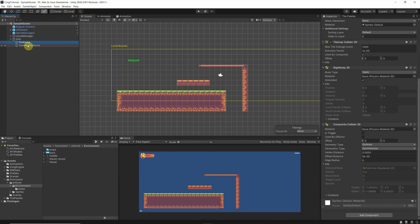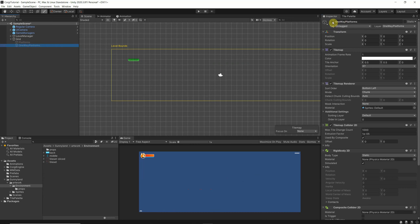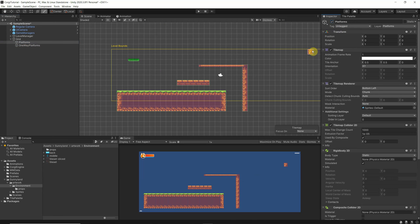It can get a bit confusing working on different layers. A helpful tip: if you want to check what's on a specific tilemap, deactivate the other one. You can toggle between them to see each layer separately, which helps you fix small drawing errors. It's not natural to accidentally switch layers while designing the same element, so this visibility trick really helps.